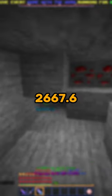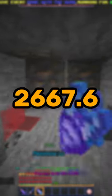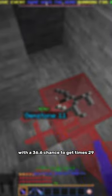This all totals to 2,667.6 mining fortune, giving a 100% chance of getting times 28 mining drops, with a 36.6% chance to get times 29.